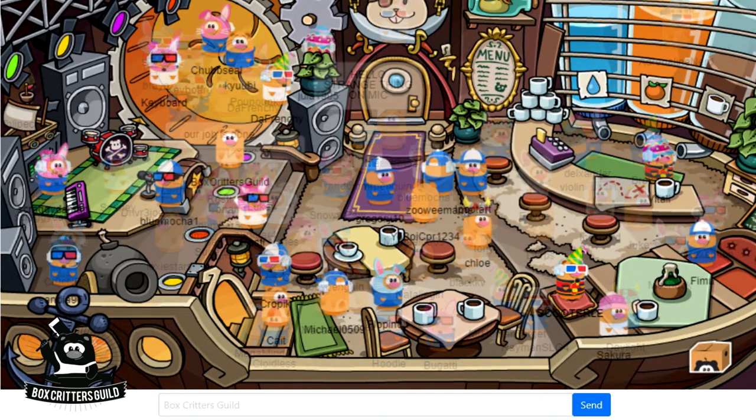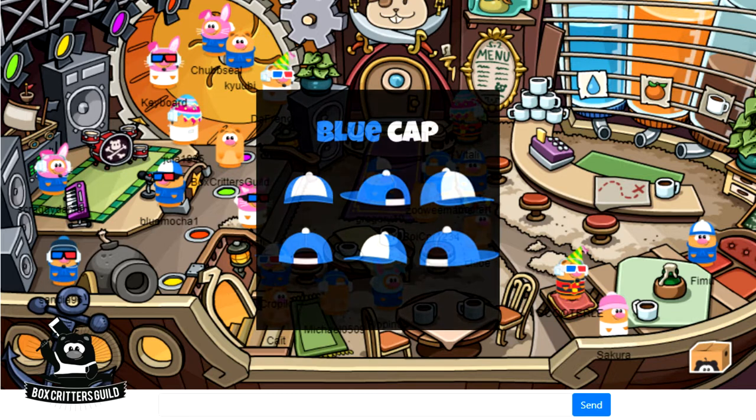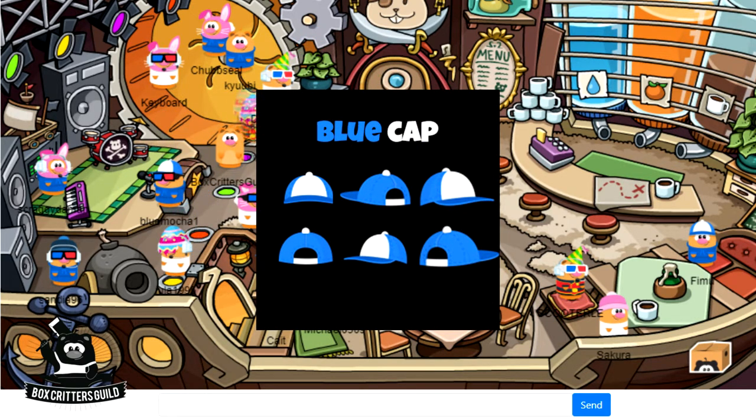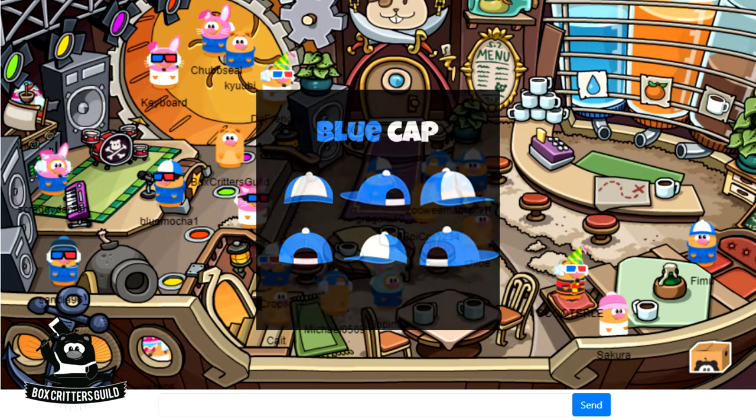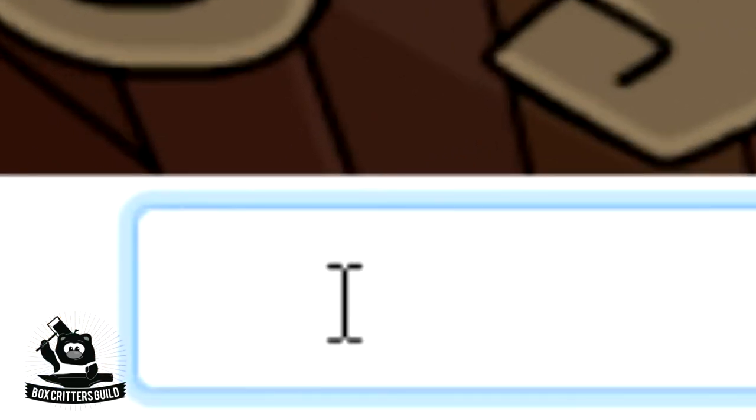Since it's Monday, the new free weekly item is out, and the item for this week is actually the blue baseball cap. This is awesome because it looks so good with the blue hoodie that was just released a couple days ago. To redeem this blue baseball cap, just type /free item into your chat bar.